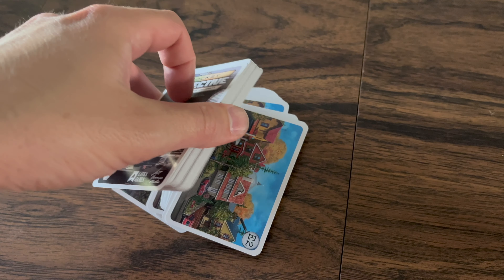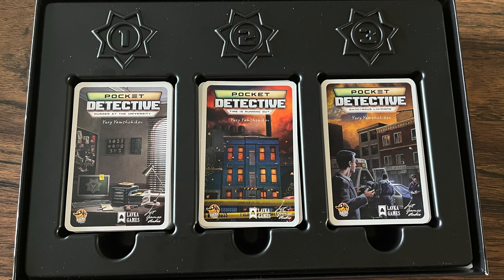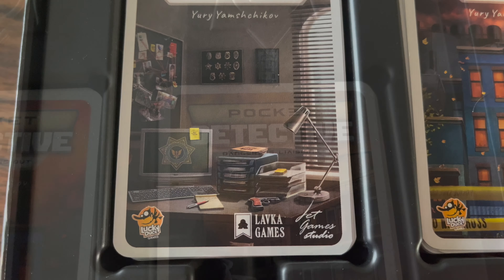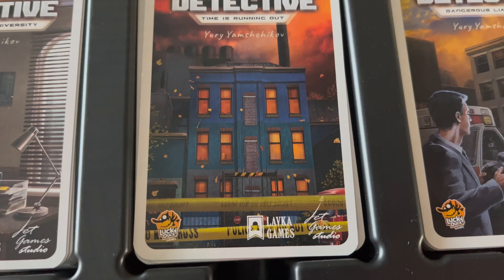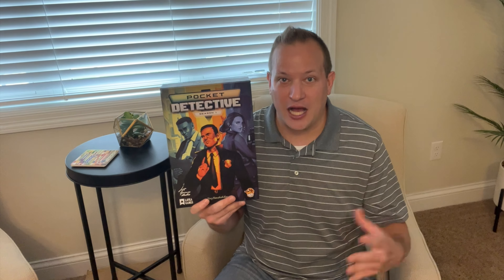The game is played solely with a deck of cards. Season 1 comes with three scenarios — three different decks of cards — and in each scenario you'll play as different types of investigators. Because of that, you will change some of the mechanics in the game. Some you will have to sneak around and not get caught by the cops while you investigate, while others you are the detective and have the help from all the other cops.